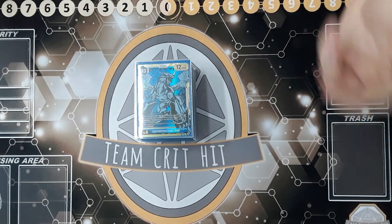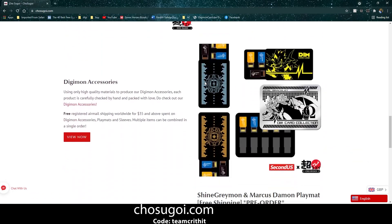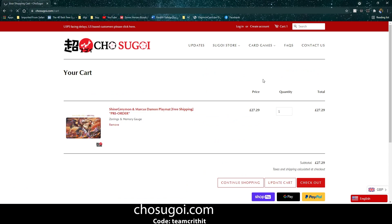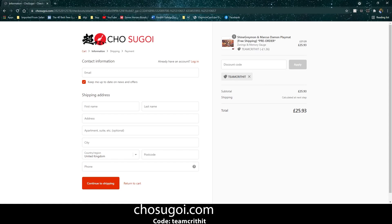Before we get into the profile and why it has such a nice matchup, here's a message from our sponsors. Have you been looking for your new favourite playmat? Well Chao Segoi is the place to be. Whether it be customised playmats, memory tokens or anything else, they have everything you will need to play the game and more. When checking out, if you use our discount code TEAMCRITHIT you can also get 5% off your order.